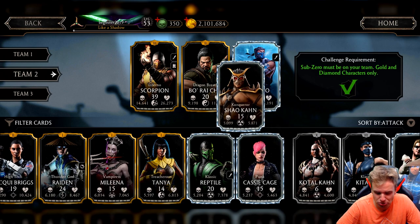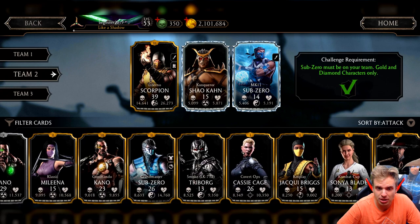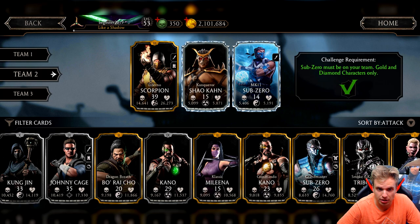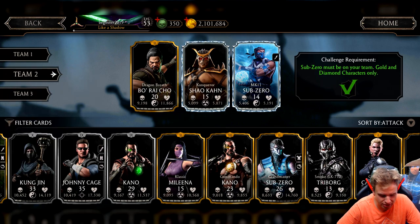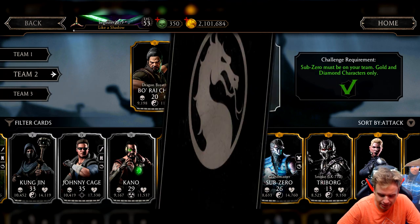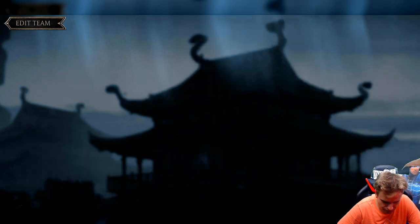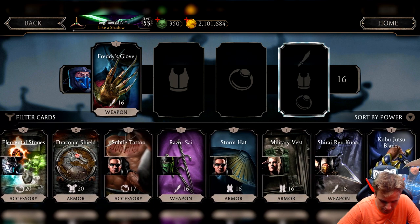I haven't used Shao Kahn in a long time, and I'm gonna pair them all together. Baracha is gonna increase the damage of my Sub-Zero, I think. Let's give him some gear and make him all powerful. I have a lot of level-up cards — should I level this guy up? Let's try first and then we'll decide.